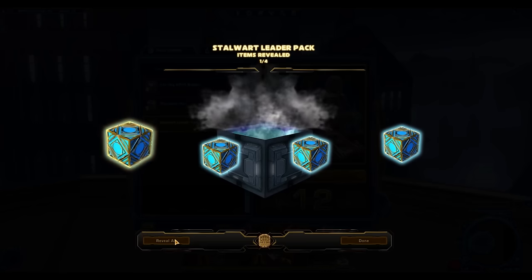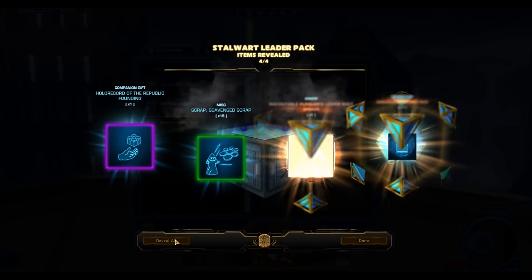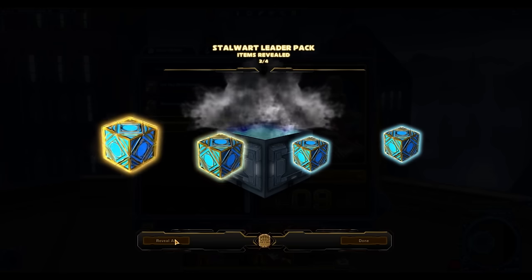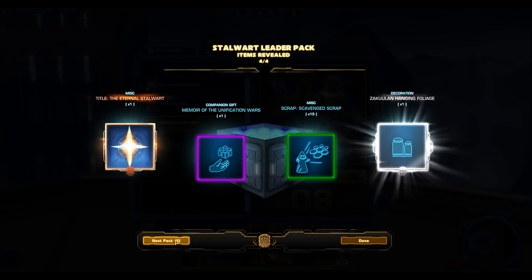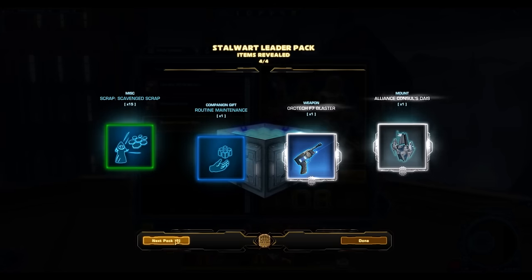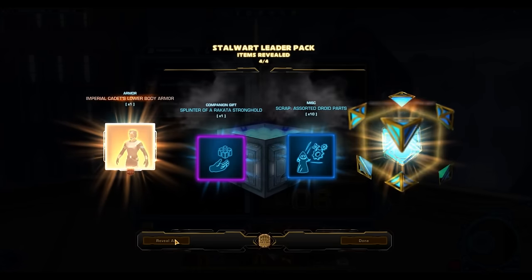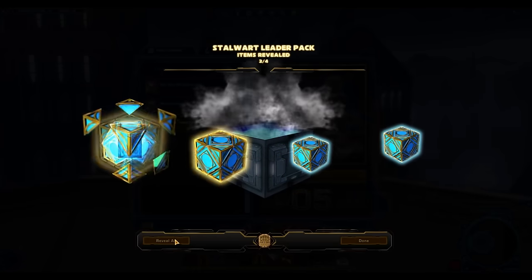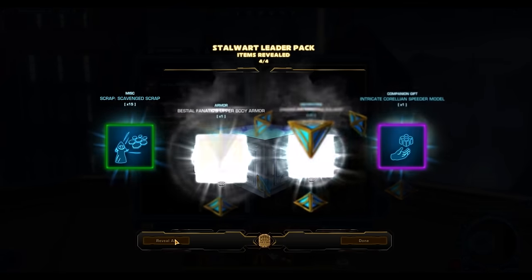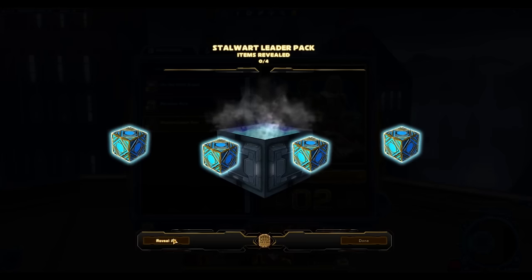Decorations galore — so many decorations. And only one gold item with 11 packs left. More silver stuff — another Nexu, which I'm really interested to see what it'll sell for on the GTN. With a lot of this silver and bronze stuff, you could honestly buy most of it off the GTN. If you're not getting any gold or platinum stuff from cartel packs, then it's useless to open them. All the silver and bronze stuff coming out of here — you can buy any of it for super cheap on the GTN.